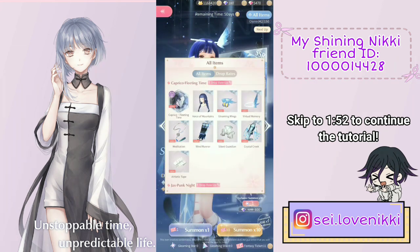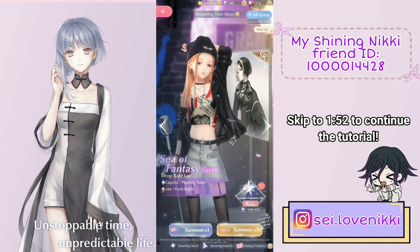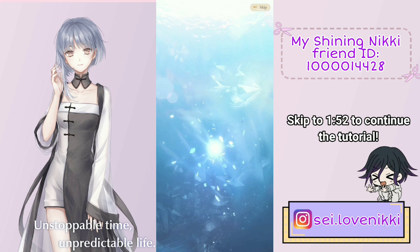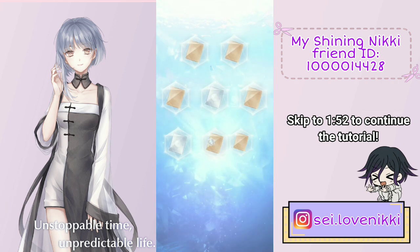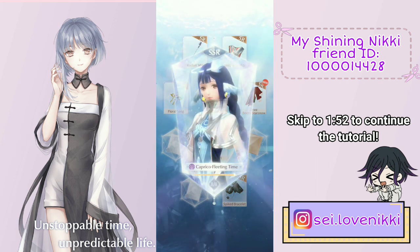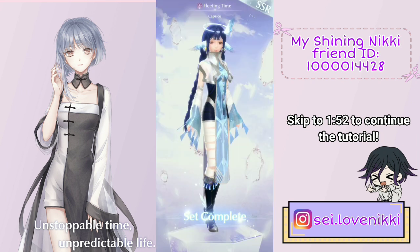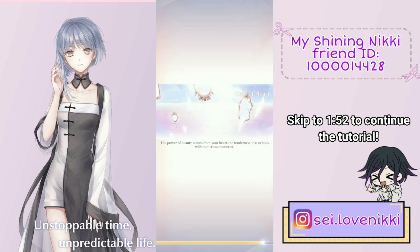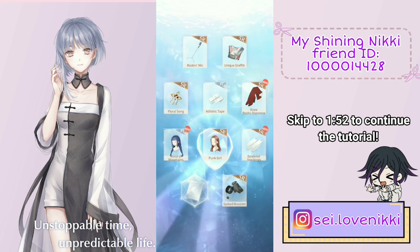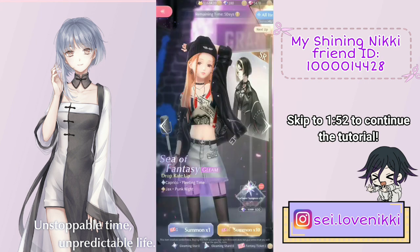I only need the hair and it just hasn't been dropping. All of my friends have completed it and I'm just not getting it. I'm not spending any diamonds — just using tickets. And there we go! Oh my gosh, I was starting to feel like this set just wasn't going to drop for me. I've spent so many tickets — I completed the rock girl set but not this one. I love this hair so much, the color is beautiful. We didn't get a single echo for the Capricot designer's reflection, but I'm happy I finally completed the suit!